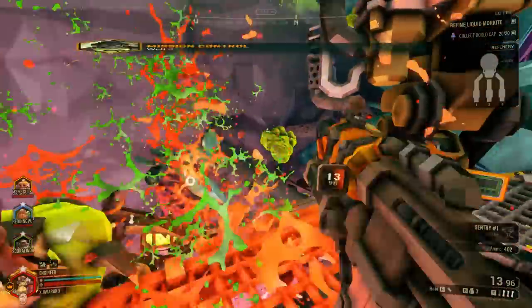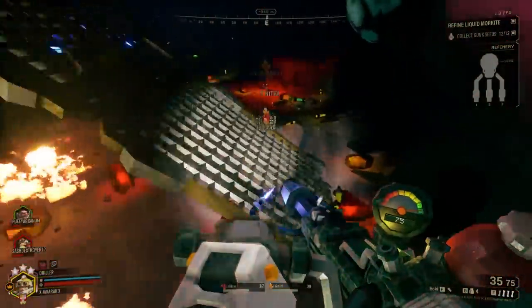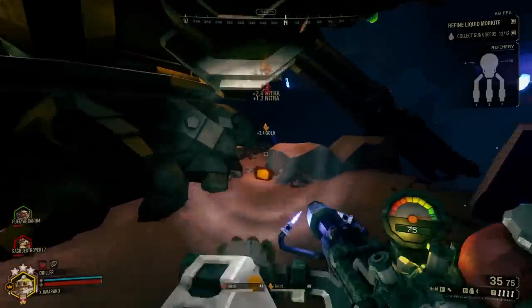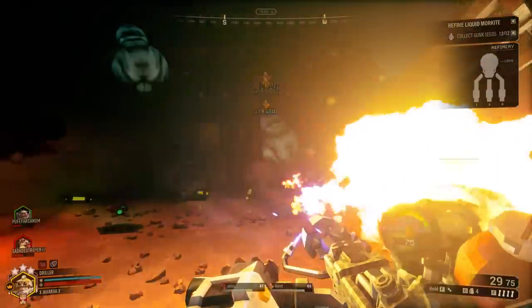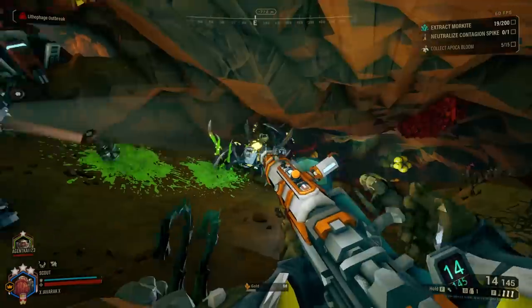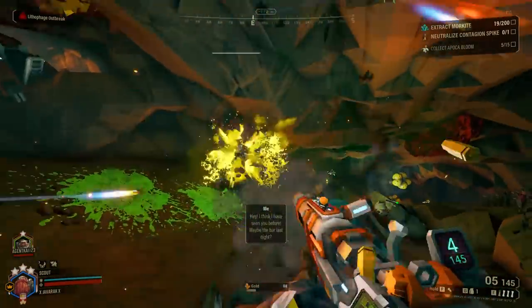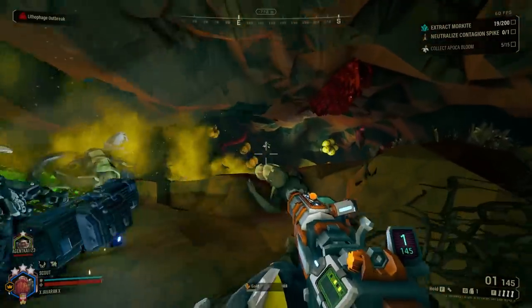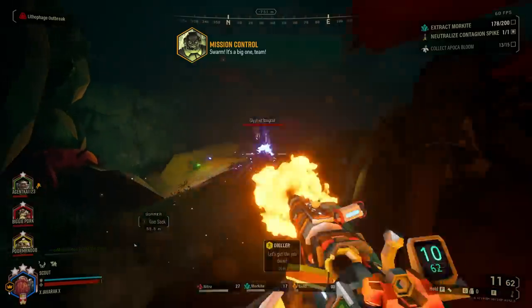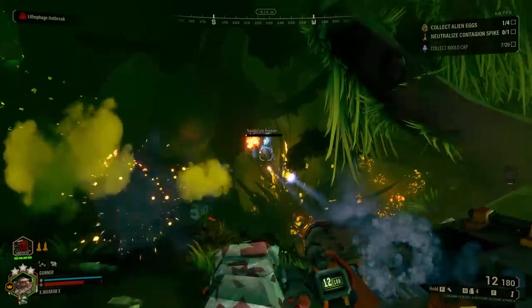I like the place both these enemies have in the Glyphid family — they change up combat just enough to feel fresh. One thing I'll say, and I may be in the minority, is I kind of wish they spawned more often. I see Septic Spreaders fairly often but usually just one at a time, and Stingtails only show up every once in a while. I think the devs could up the spawn rate just a little bit, since they're very fun to fight.